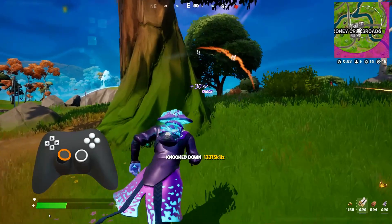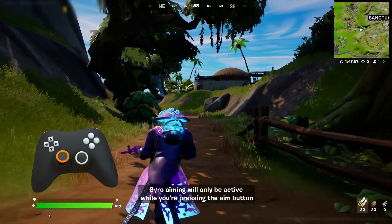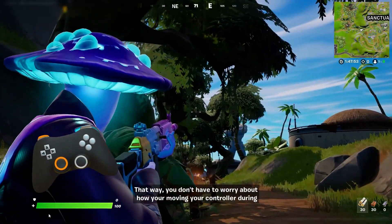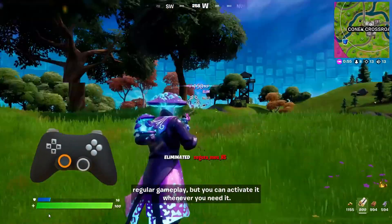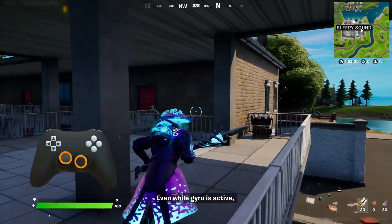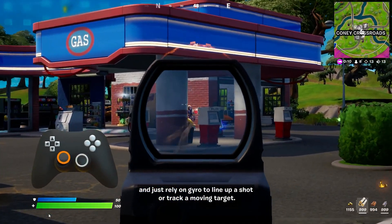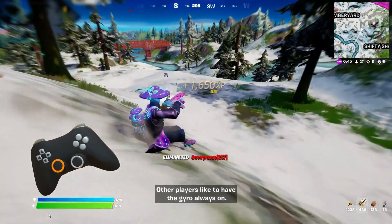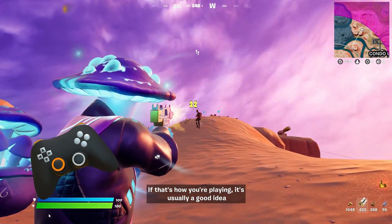If you enable gyro controls and don't change anything else, gyro aiming will only be active while you're pressing the aim button or while editing a building. That way you don't have to worry about how you're moving your controller during regular gameplay, but you can activate it whenever you need it. Aiming with the look stick still works as normal even while gyro is active — players can still use the look stick for big camera movements and just rely on gyro to line up a shot or track a moving target.